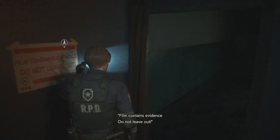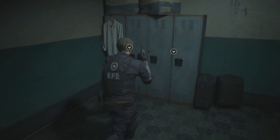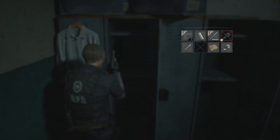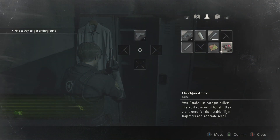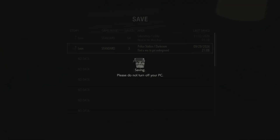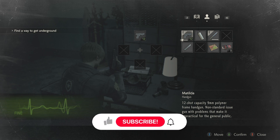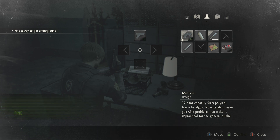This film contains evidence - do not leave out. Turn on the light. Let's open these lockers - handgun ammo, I'll take it. I've been using way too much ammo. More handgun ammo, okay. I think we're at a good stopping point now, so I'll save again. Anyway, that's gonna be it for this video. We will explore more of this police station next time. Thank you guys so much for watching - hit that like button, leave a comment, and subscribe if you haven't already. I appreciate your support. I'll talk to you guys later.